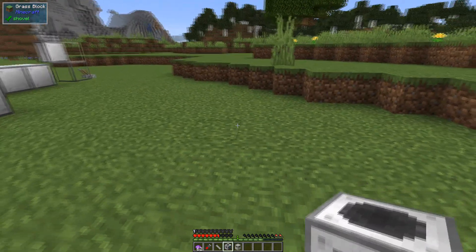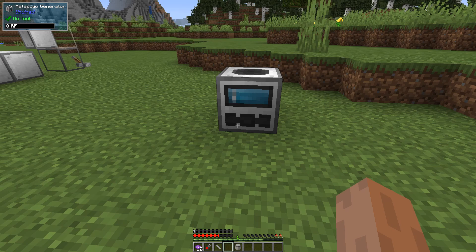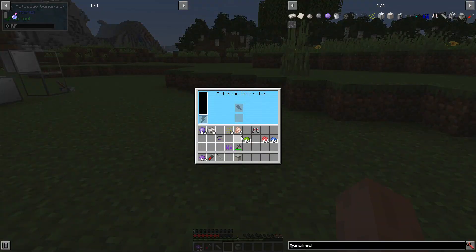Let's go ahead and start with the metabolic generator — this is the first machine that I have made, and it is just a simple power generator. Rather than start off with a tech mod that has you making yet another coal burning machine to power stuff, I wanted something a little different. So this runs off of food — it makes 40 FE per tick. The quality of the food will determine how long it runs. It's not a lot of power, and for my mod you won't need a lot — it's just basically a bootstrapping type thing. There will be one other generator that makes a bit more power, but I don't have it in yet.